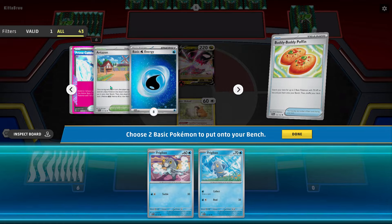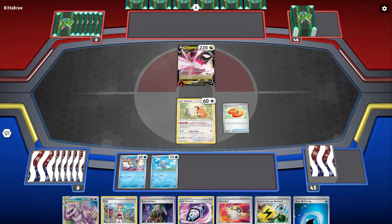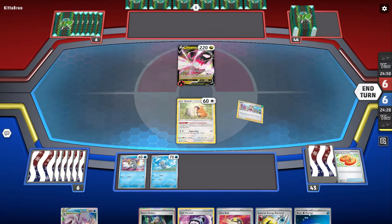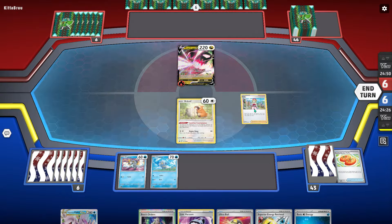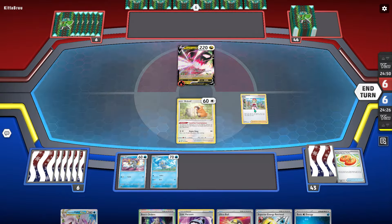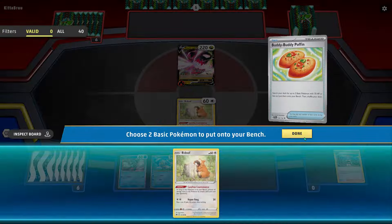Alright, this first game we are up against Regidrago. This is a perfect example of a matchup that would be really hard without the Palkia line because they could just attack with Nevern and make it so the only way we can do damage is with our Baxcaliber, or with Primecatcher, and that's only one turn.